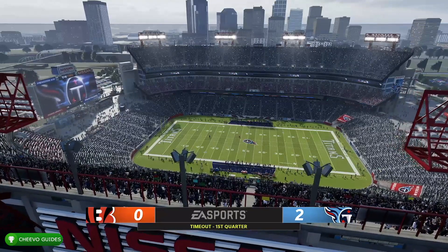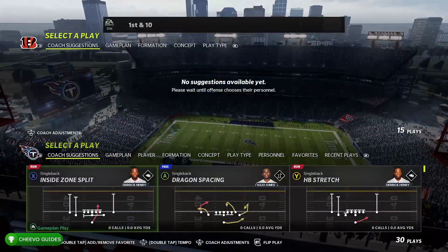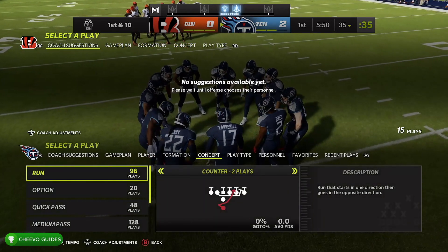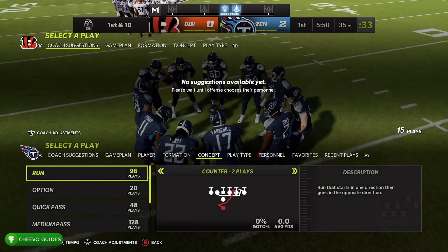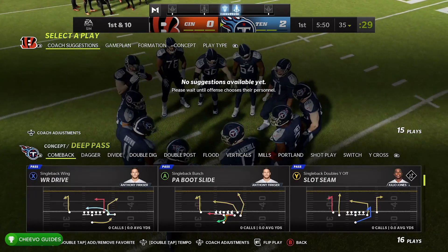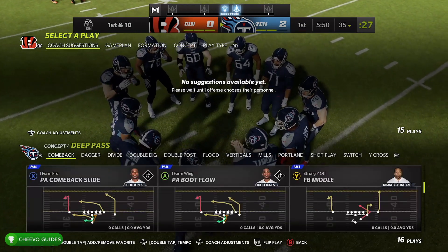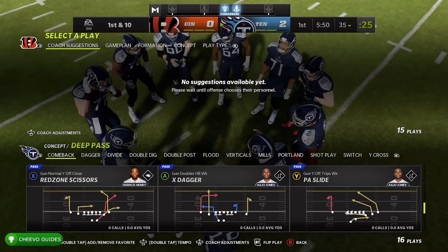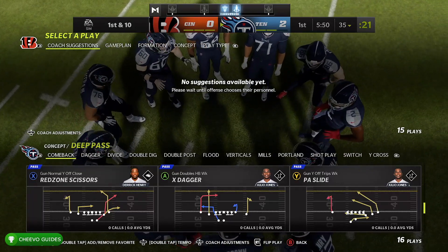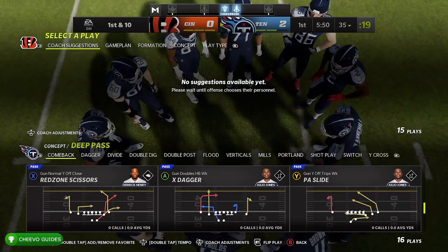Here are some tips: assuming you're playing with the Tennessee Titans, go to Play by Concept, then go down to Deep Pass and scroll through until you see the play called Red Zone Scissors. It's right here on the left — press X to choose it. Red Zone Scissors is the play I ended up getting this achievement on.